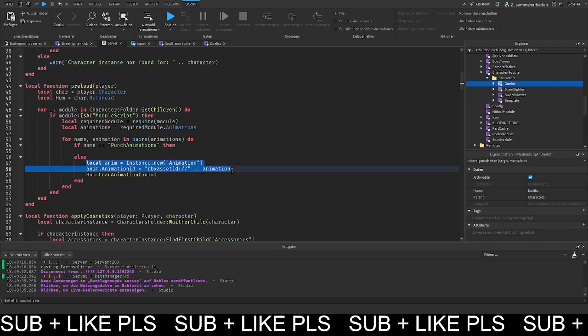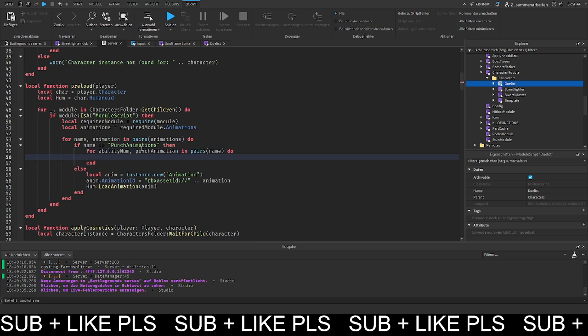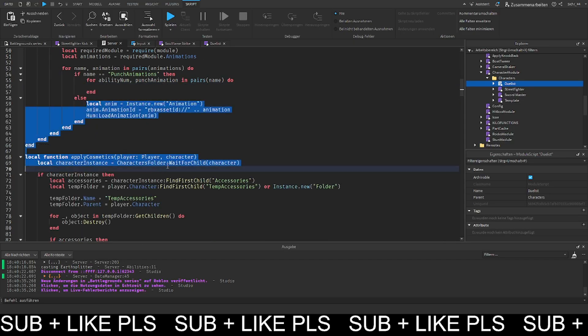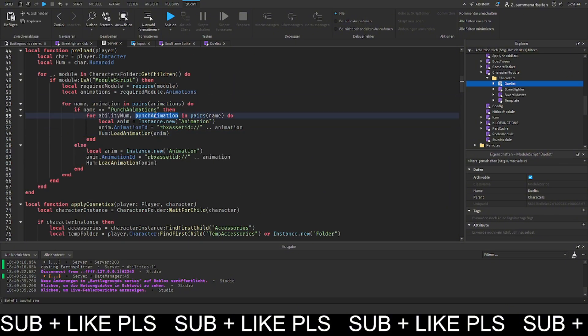We create a local anim equal to Instance.new animation, set anim dot animation ID to the rbx asset ID, then load it. We can copy the preload anim block and paste it for the punch animation case too, getting the punch animation and loading it the same way.